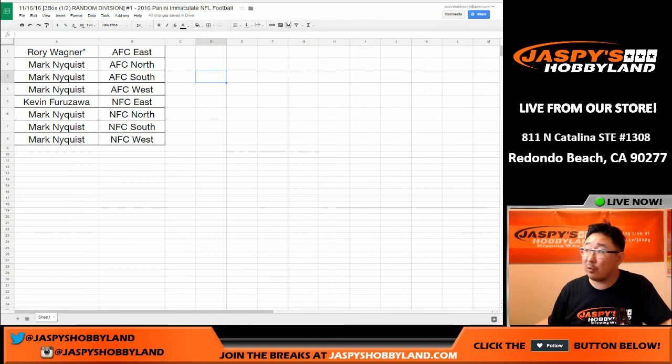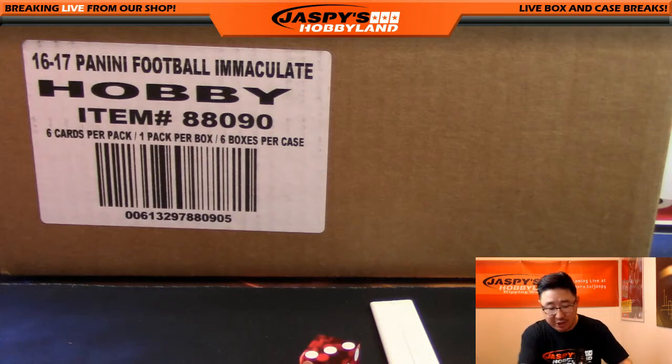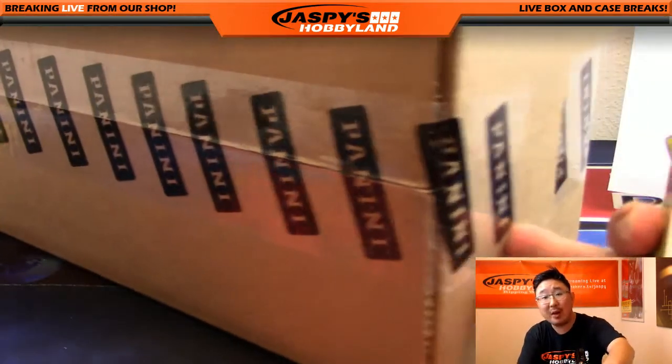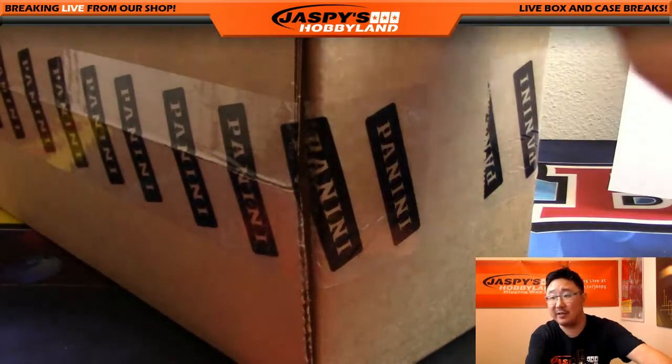Welcome back, folks. There were no trades in random divisions — trades generally don't happen a lot in divisions, but this is a half-case division, a three-box break, so that list remains the same. It's a fresh case, and obviously random division number two is already on the website, jazbeeshobbyland.com, coming from the second half of this same case.